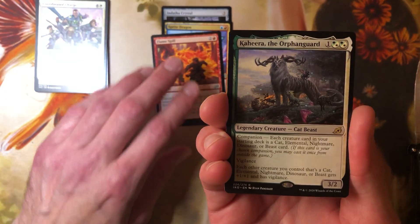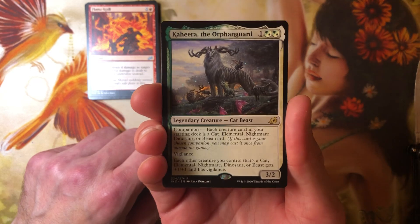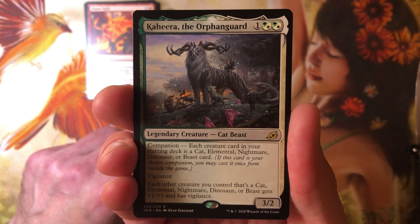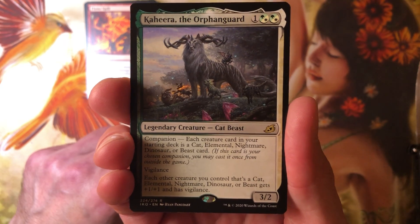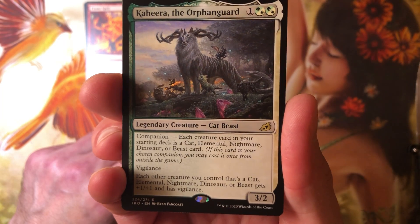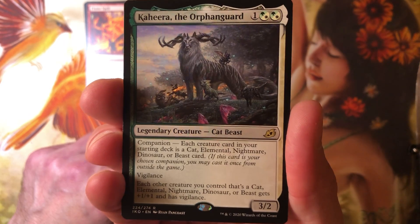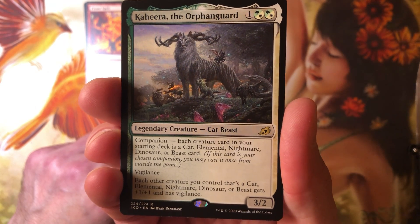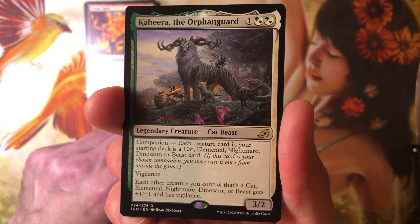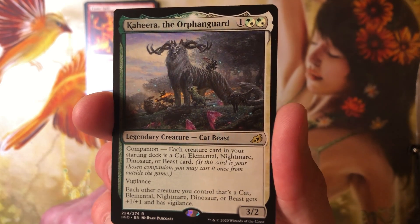I've gotten four mythics in this box. Legendary creature — cat beast — one and two split mana. Kahira, the Orphan Guard. Three, two. It's got companion — don't ask me to understand companion. I think these are all probably banned in EDH anyway. Three, two with vigilance. Each other creature you control that's a cat, elemental, nightmare, dinosaur, or beast gets +1/+1 and has vigilance. Not bad. So those things all needed a mom, and here she is. Or he — it could be a stay-at-home dad.